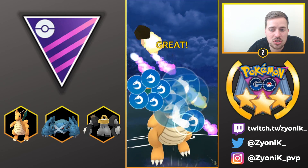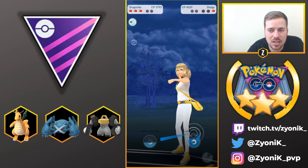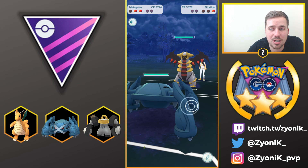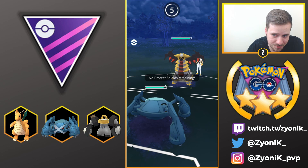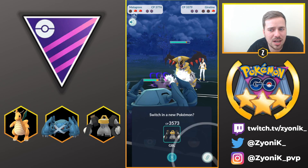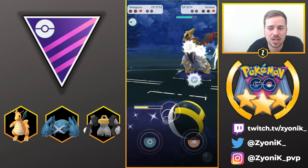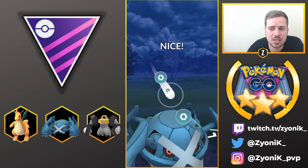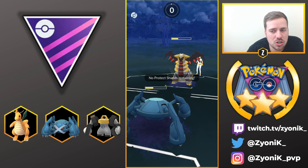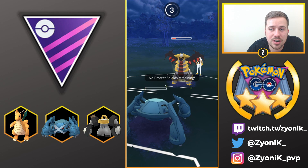A Dialga comes in, so we go for Draco Meteor — it does quite a bit of damage, but Dialga's Dragon Breath absolutely shreds our Dragonite. Giratina Altered comes in and we can't get off Dragon Claw in time due to lag, so things aren't looking good. We bring in Metagross, but swap into Melmetal to absorb the charge move and give Metagross a fighting chance. Meteor Mash does neutral damage to Giratina, but she gets off her charge move to take us out. Very good battle.